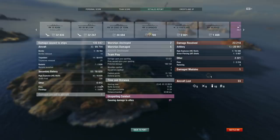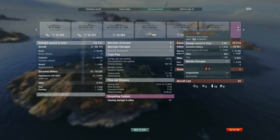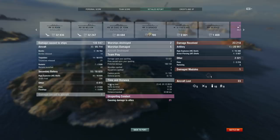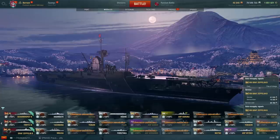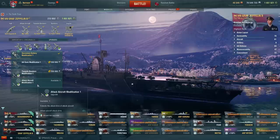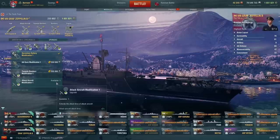Secondaries actually did 17k damage — plus the fires are also from secondaries, so let's say 20k damage total. On the Nelson alone, 15,000 from secondaries. Friesland only took 2k but that's still something. My secondary build actually did something useful this time. By secondary build I mean I have AFT instead of Concealment Expert, and secondary range instead of the concealment upgrade. I'll be honest, I don't really notice not having that upgrade anyway. I hope you guys enjoyed this video — thank you very much to the Patreons for your continued support, and I hope to see you next time.